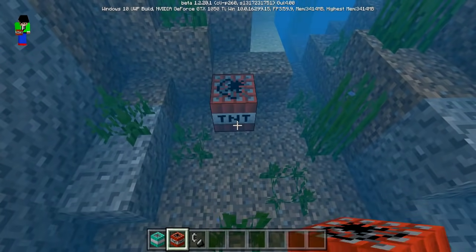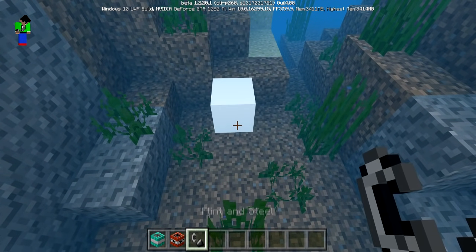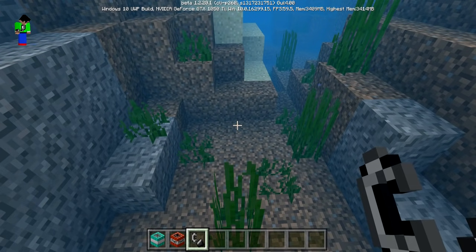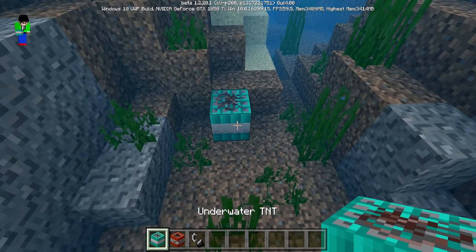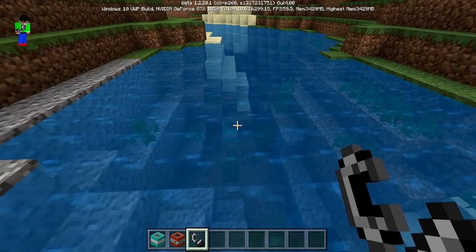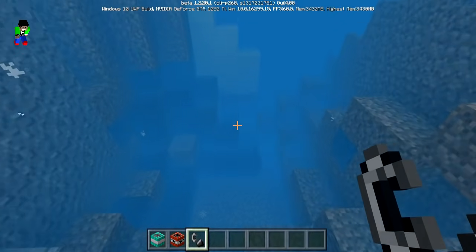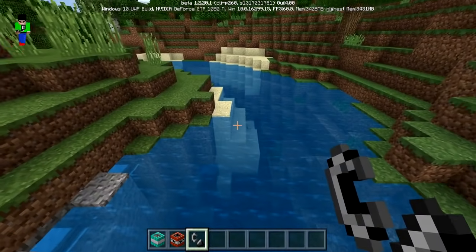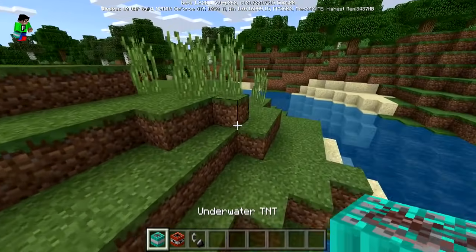Obviously if you use normal TNT and explode it underwater, you guys know what's going to happen - it's going to do nothing. But if you use the underwater TNT, it's actually going to do an explosion. Check this out - and there we go, it actually did an explosion underwater! So it's actually really cool. I'm not too sure if this works on just land, but let's give it a go.